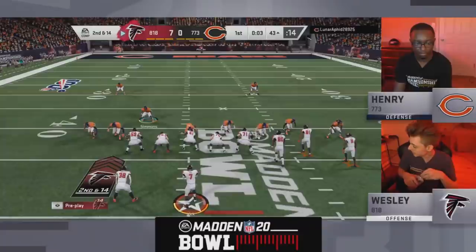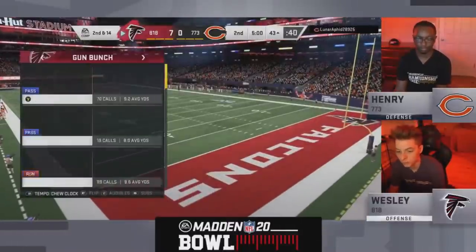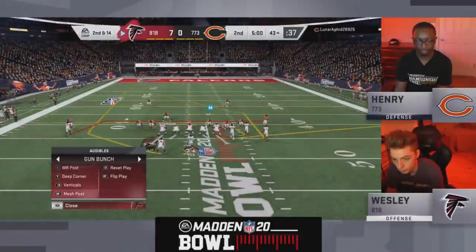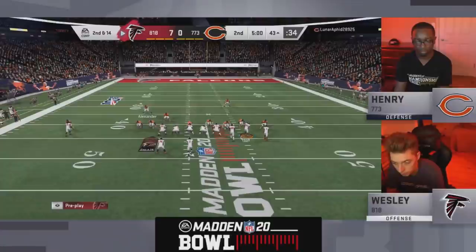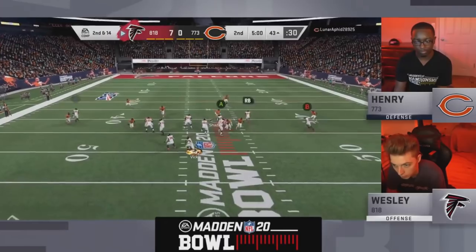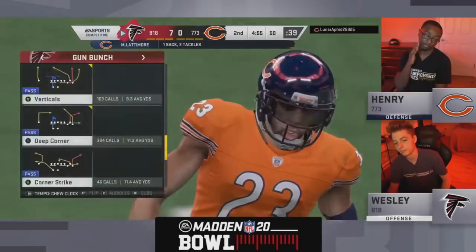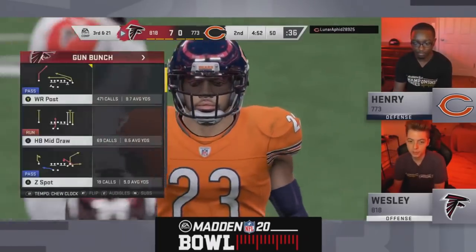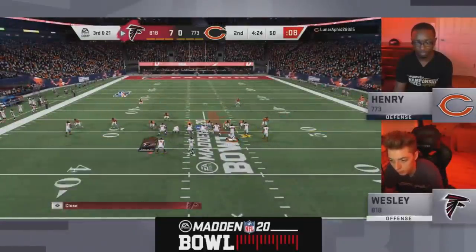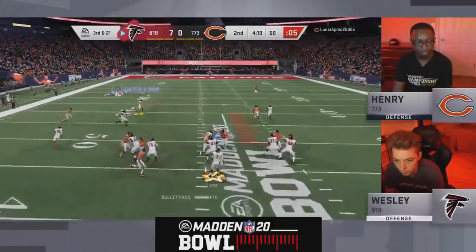In some open real estate there's another sack — down goes Michael Vick. Henry sent some pressure finally and it came off the edge. I want to see him send more pressure because Wesley looks really comfortable. Vick goes down one more time, hot off the edge — that was Marcus Lattimore, who was really big in game one today for Henry against Rage. That's exactly what I wanted to see Henry do — send the blitz. He had people wide open, just missed him.